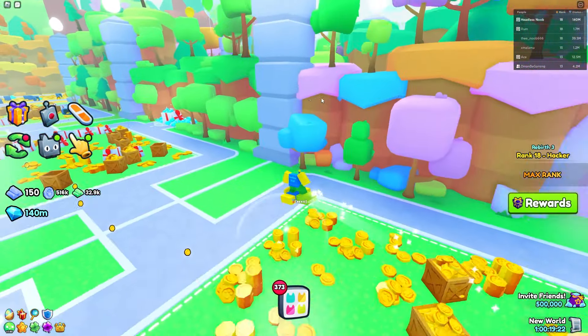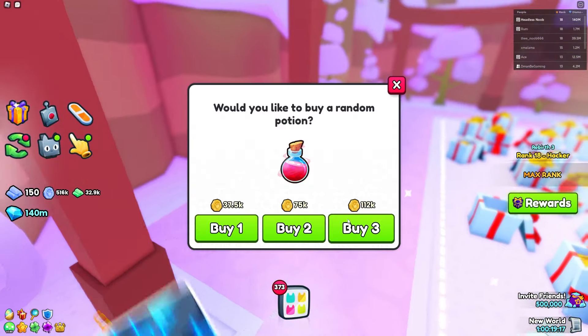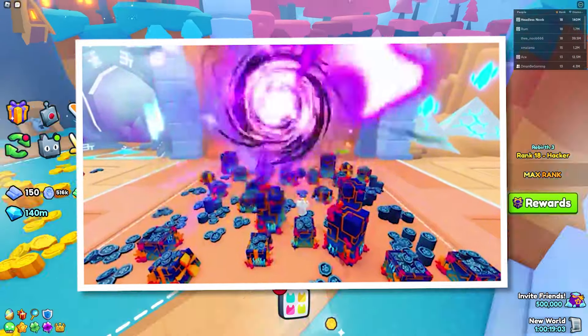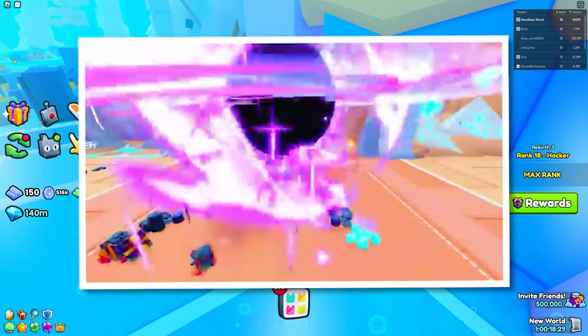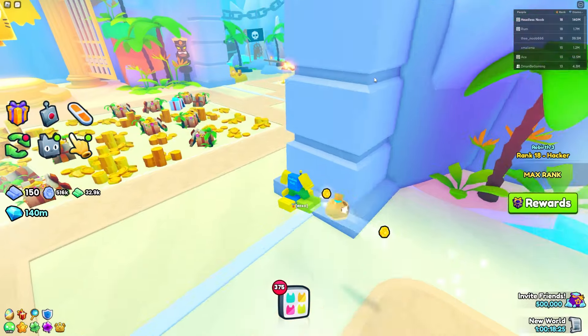The next leak is a couple of ultimates. It's not 100% confirmed how you get them, but it's believed that all you have to do is get an enchant, and once you have that enchant, there's a random chance of the ultimate spawning. It could also be charms or certain pets — nobody knows for sure. The ultimate animations look really clean though — let me know what you guys think in the comments.